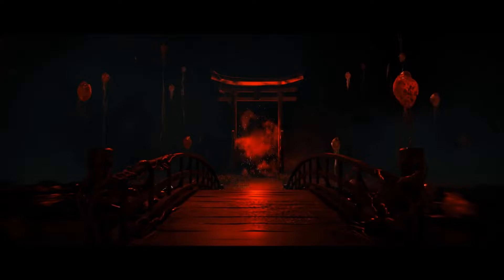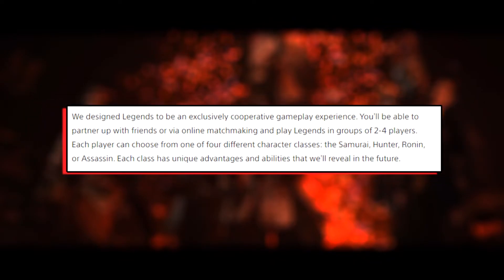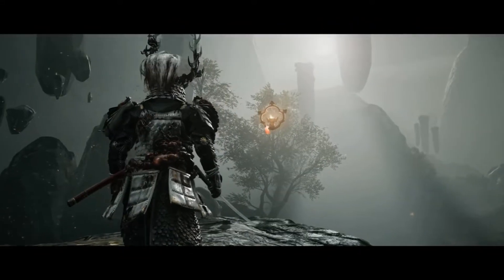We pan out to see what looks to be an enemy of some sort, surrounded by darkness and death. These torii gates appear in different locations. During that scene, it looks like the heroes — or the players themselves — are coming out of one of those shrines. According to the PlayStation website, Legends is designed as an exclusive cooperative multiplayer experience for two to four players, with four classes at launch: a Samurai, a Hunter, a Ronin, and an Assassin. Each class has unique abilities that will be revealed in the future.